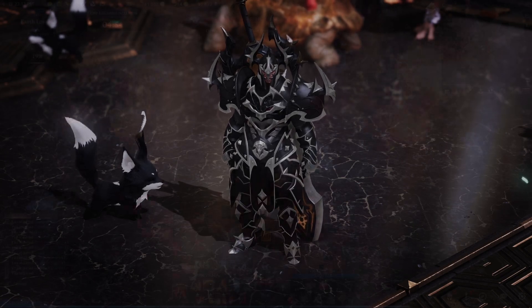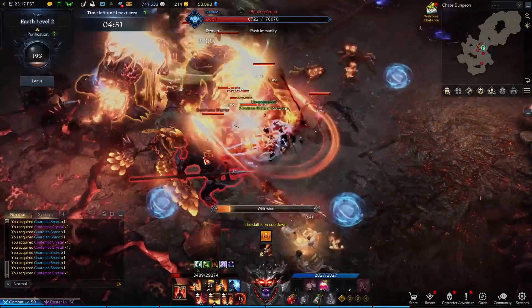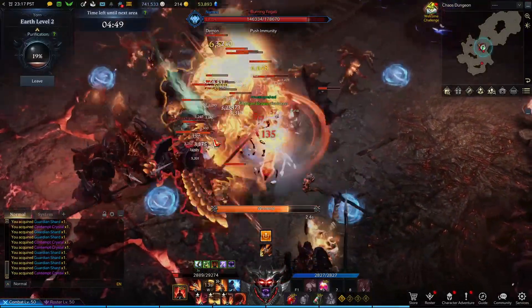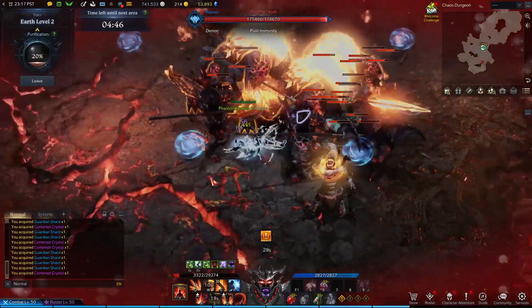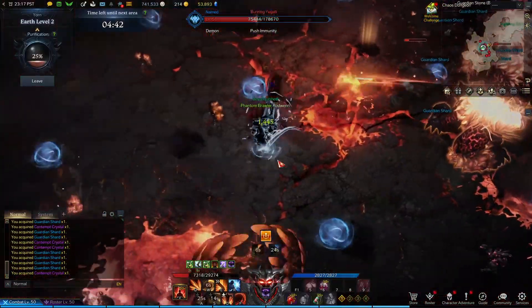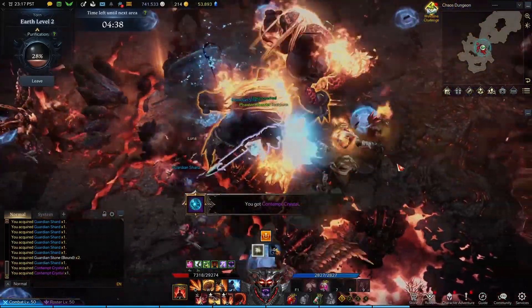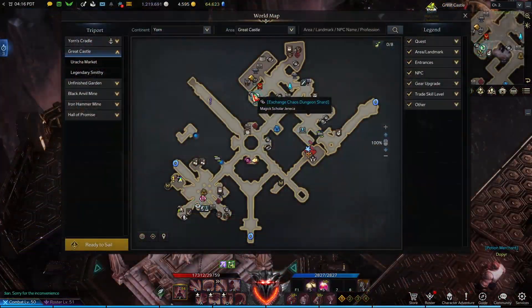To get guardian shards you will need to complete your first two tier 2 chaos dungeons of the day, then hop back into those tier 2 chaos dungeons and start killing enemies. As you do this you will notice that you will be picking up guardian shards. You can then collect a ton of these guardian shards and bring them back to the chaos dungeon shard exchange vendors located in every major city to buy tier 2 honing materials.